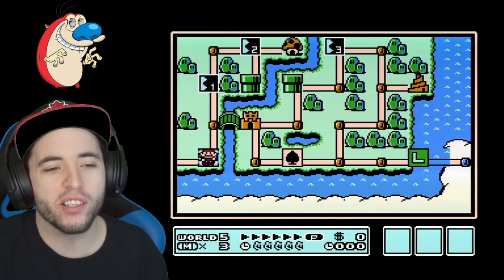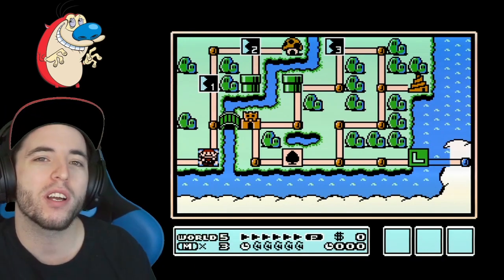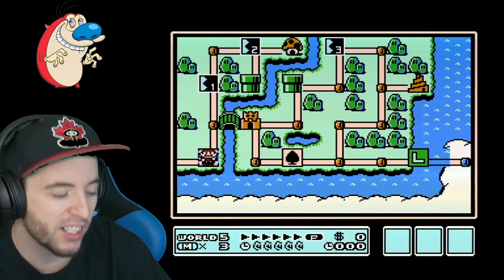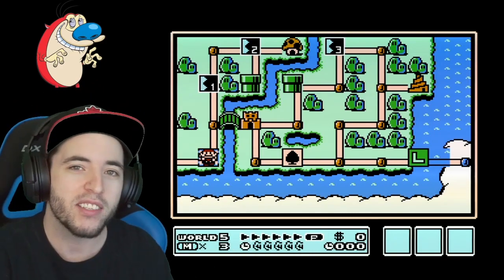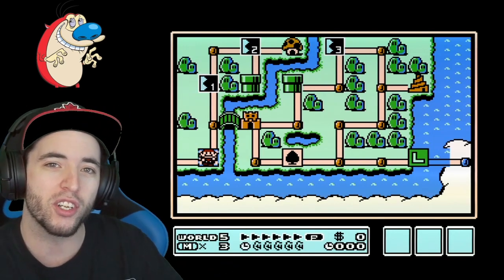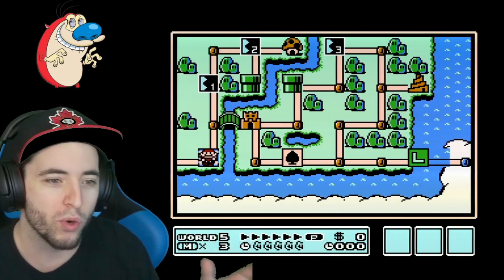It has been so long since we have seen a new route in the SMB3 Warpless category, and just the fact that we have a new route makes this run even more exciting. Not only does it eliminate some of the RNG, but there are new little strategies I'm about to show you today. I made a video watching the tool-assisted speedrun to see if there were any strats I could take from it. It took a couple days to sink in, and I finally found something we could do. I had some people in the Mario 3 community to bounce ideas off of, and we ended up coming up with this really cool idea.